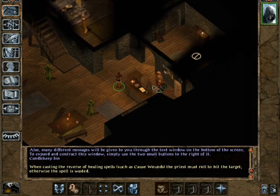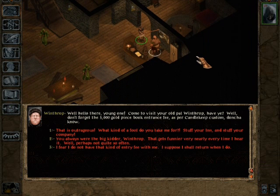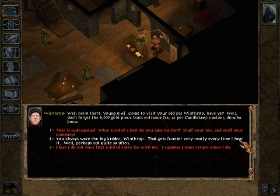We'll just click on him to talk to him. 'Well, hello there young one - come to visit your old pal Winthrop, have ye? Don't forget the 5,000 gold piece book entrance fee - that's by Candlekeep custom, don't you know?' He always says that. It gets funnier nearly every time I hear it - well, perhaps not quite so often. I know these people; I've grown up with these people all my life, so there's no need to be a bit of a dick to them.